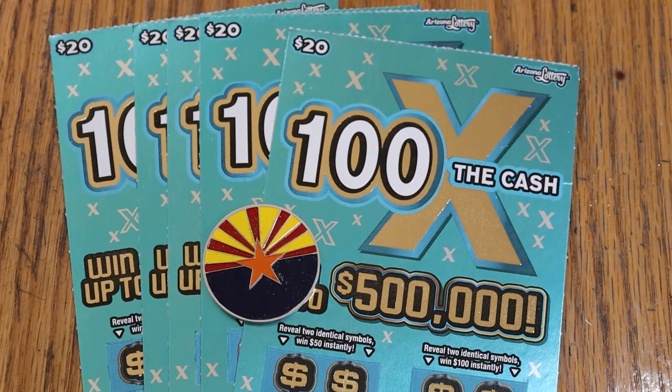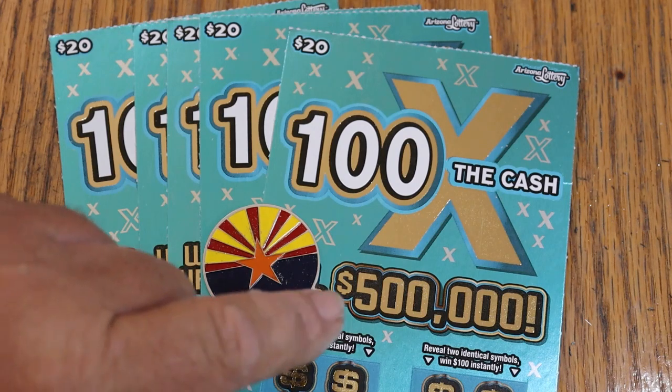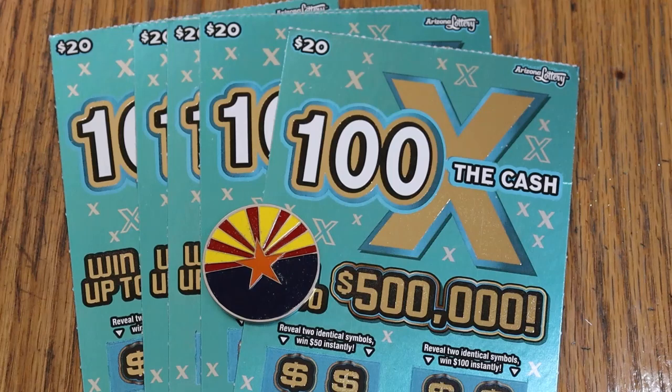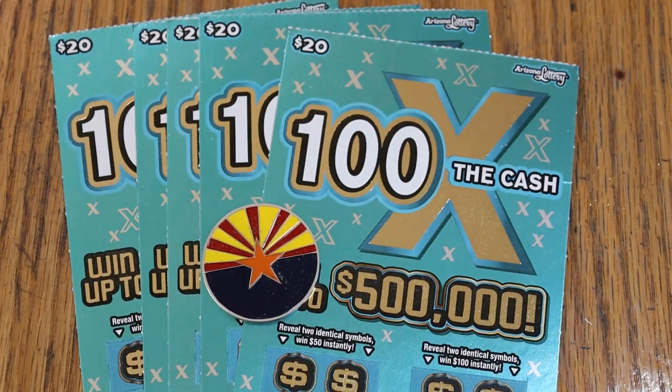At least for a long time. It's a match-your-number game — find the winning number, find multipliers of 5, 10, 20, 50, or 100 times, and win accordingly. Or possibly two identical symbols here will get you $50, and two here will get you $100. I've got tickets 15 through 19, book number 096470, and the overall odds are 1 in 3.05.